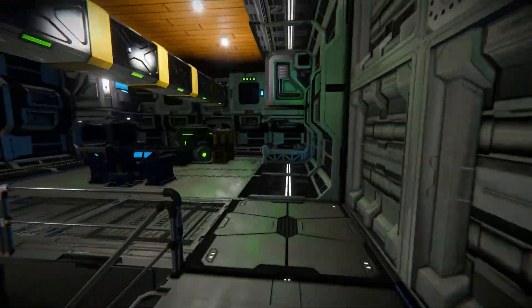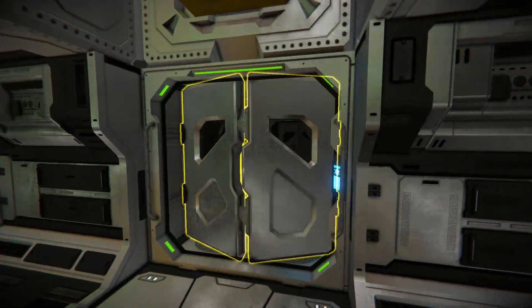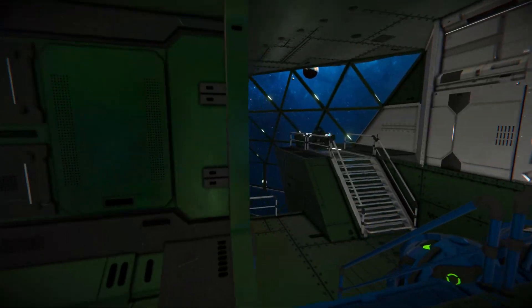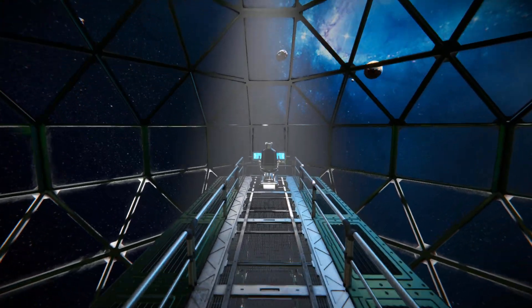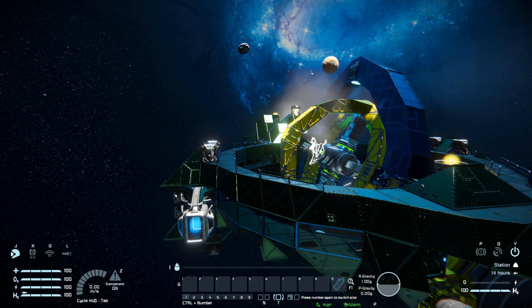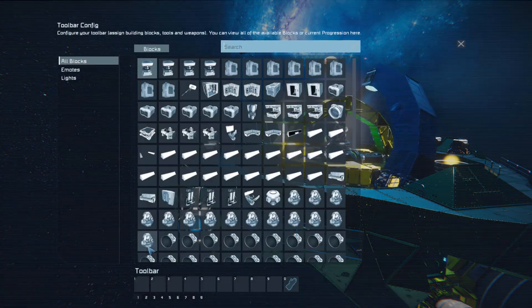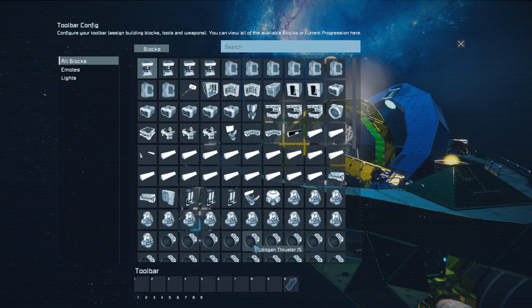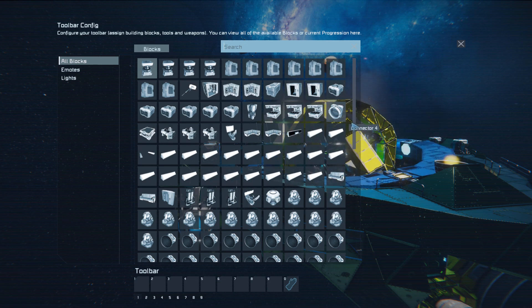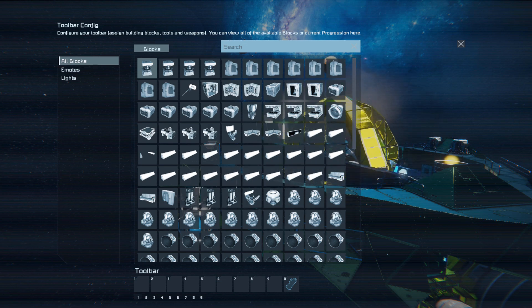That's pretty much it for the interior. Now we're going to come all the way to the very front, get into the seat, and do a quick thruster test. Walking to the front and getting into the seat, bringing up the HUD, we have nothing set up here. If you wanted to, you could come in here and find your hydrogen thruster controls for some crew to control, some light settings, or connector settings.